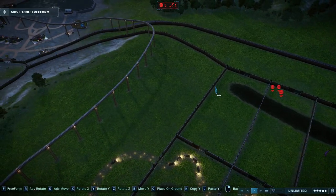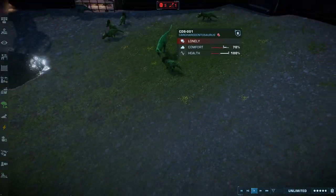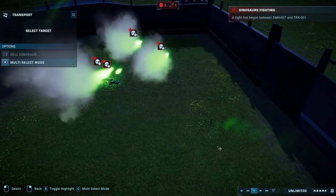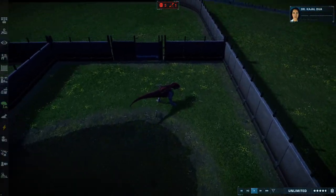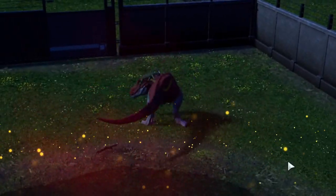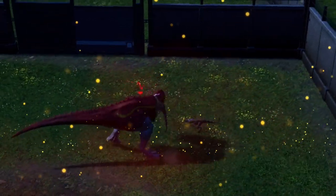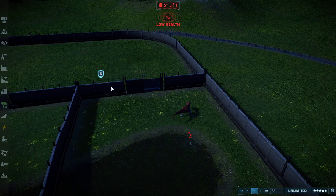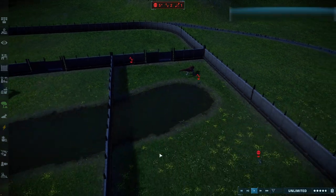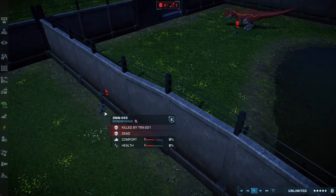Sorofagonax is about to receive some company as Carcarodontosaurus joins the party. Now the Deinonychus are taking on the T-Rex — let's see how this plays out. There are four of them, but the T-Rex throws one so far it hits the fence! Giganotosaurus is fighting the Deinonychus and almost threw one over — actually, he did throw it into the Spino enclosure!